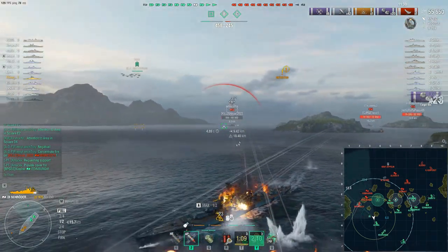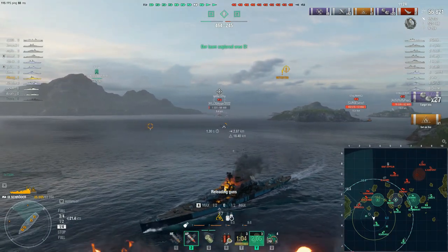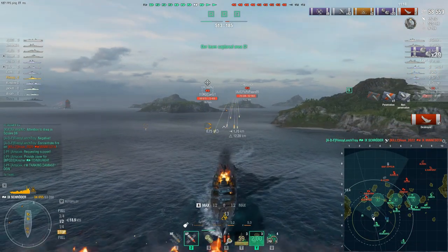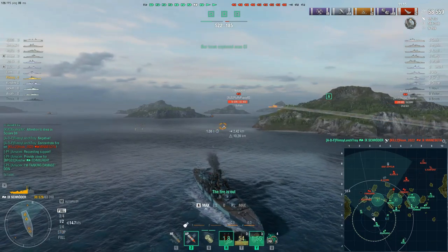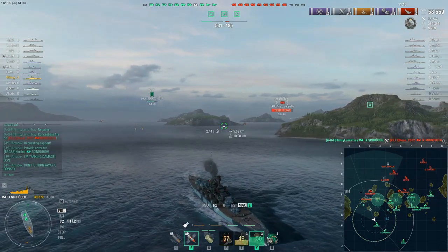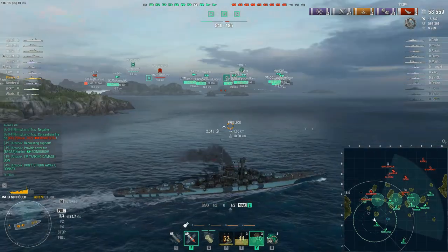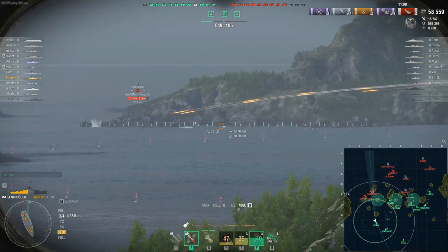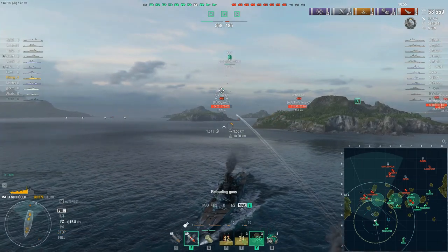Rear turret still firing. Let's see if we can get the kill here. Conqueror just fired — now I'm going to go ahead and DCP that. Yeah, so this worked out really good for us. It would have been better, I think, if the Stalingrad and the Conqueror would have come down the 1-2 line, because it would have forced me out to keep running and out of this position. But the fact that they didn't means I can actually push in and re-engage.